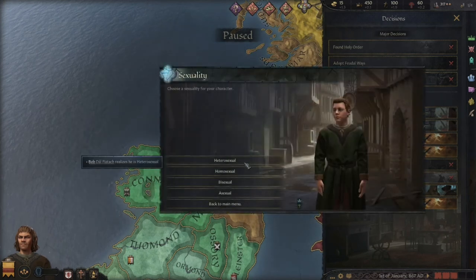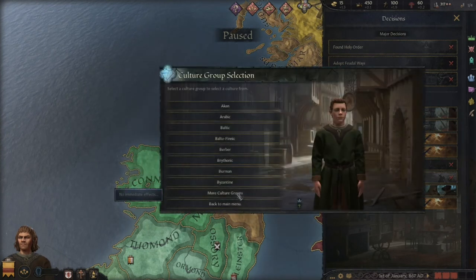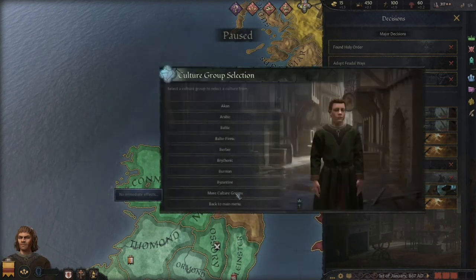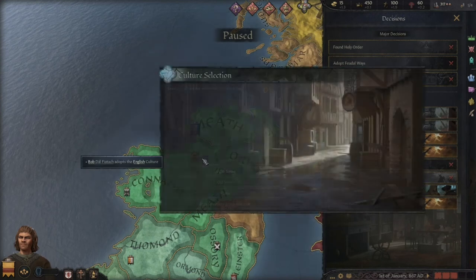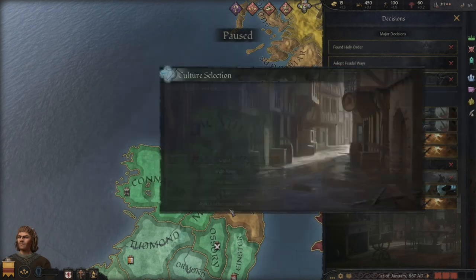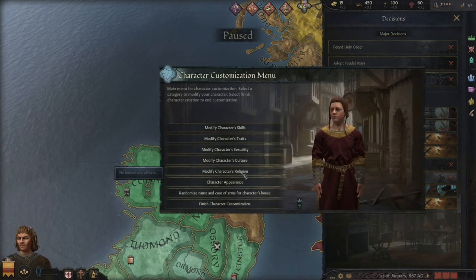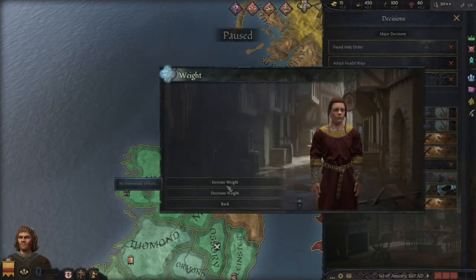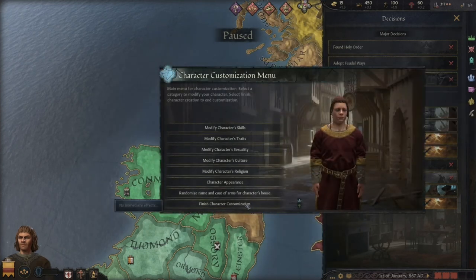You can also change your sexuality - I'm going to stay heterosexual. I'm going to change my culture. All the cultures - both the ones that exist at the moment and don't exist - are here. So I'm going to become good old English, which is in the West Germanic one. So English doesn't exist at the moment, but it gives me this funky hat. I can also change my religion, but I'm going to keep it the same - all the religions that are in there are fine. And you can make yourself taller or shorter - if I'm going to be honest, I'll be a bit chonky. Now back to the main menu - finished the current customization.